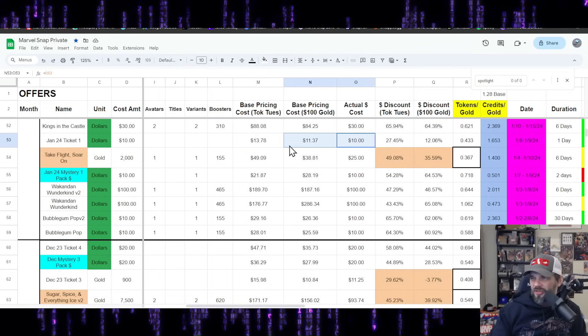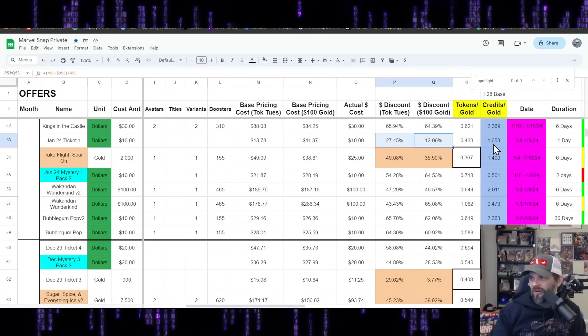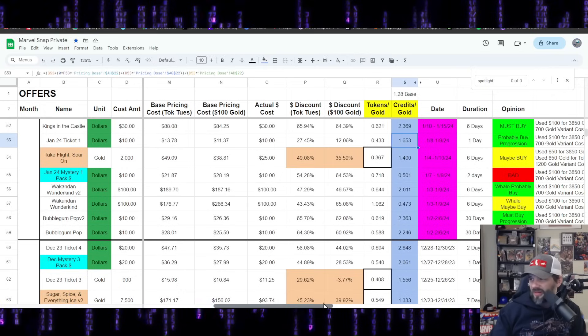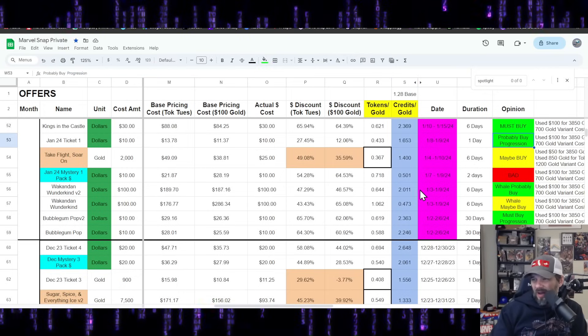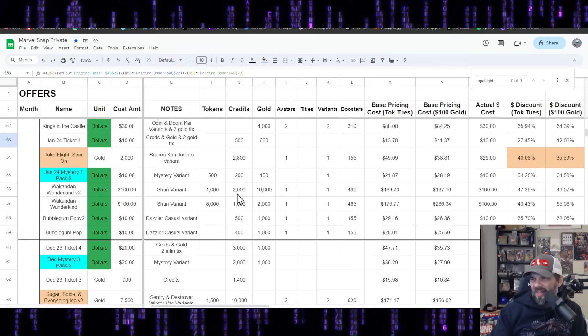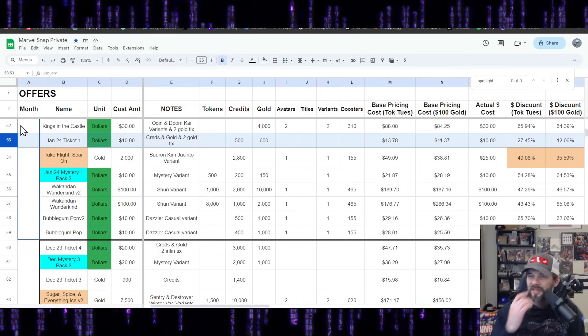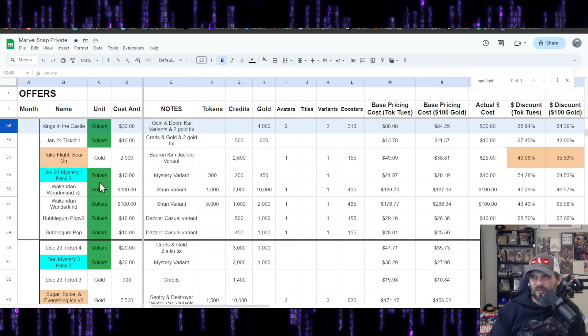January Ticket 1 — a $10 offer. Minimal credits and gold in this one. Small percent discount. Credits-to-gold is a little better than normal at 1.6 — I did say probably buy, mainly because of that 1.6 ratio. But honestly, if you're a light spender, I'd skip this one. It's just not quite as good as you want. For whale types, the ratios are there.